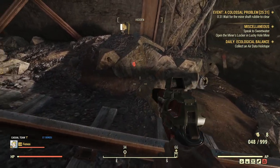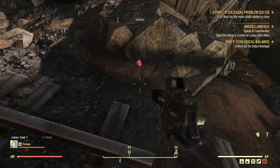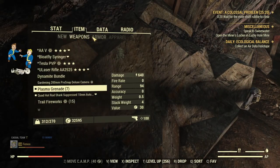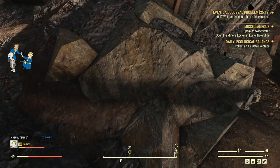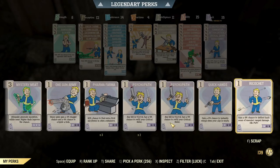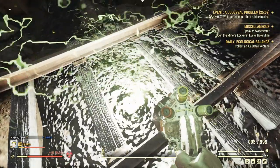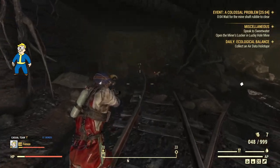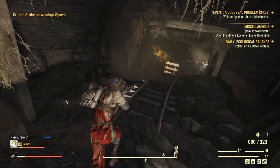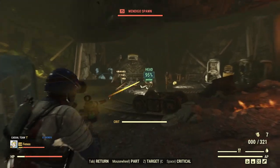Now let's do it. First I will try to down myself with a grenade to activate Revenant. Then change armors back to Unyielding, re-equip the Syringer, re-adjust the radiation level, and then use the Syringer to spawn bloodflies when the Wendigo dies. This way we can stack up Adrenaline buffs up to 6 stacks.